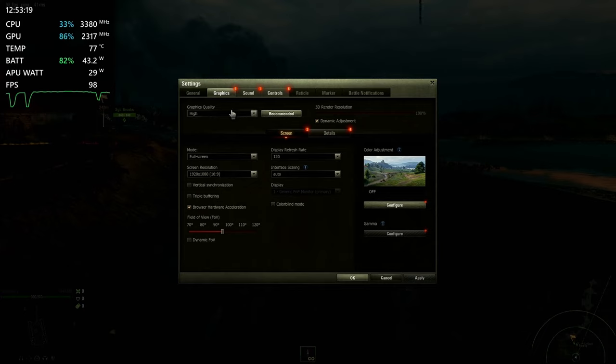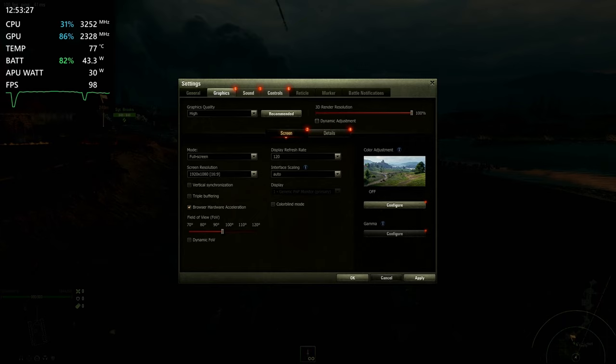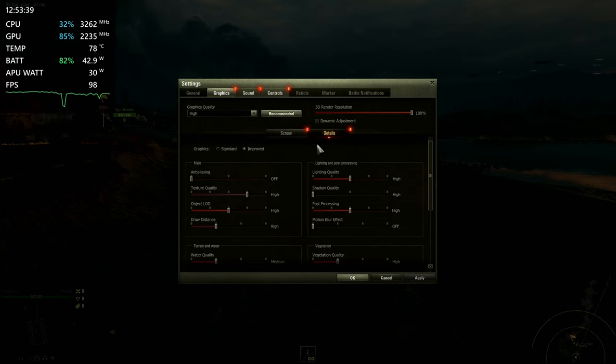Here are the settings we're going with on the Asus Ally. I'm doing settings right now, we'll get to it. We gotta turn that off — I'm glad I noticed that. Tried to turn that on on the Steam Deck too, but I don't think that's really necessary. We also got V-Sync and triple buffering all turned off. I just left it at the normal field of view, and it picked the high graphics quality when I hit recommended.